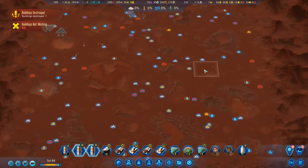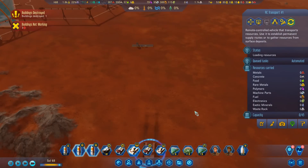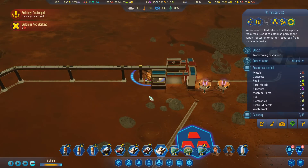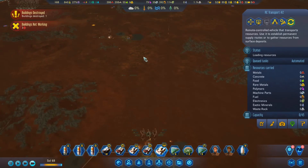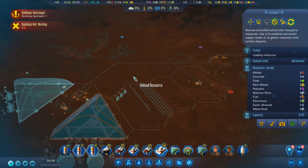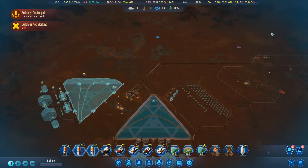Now the question is can we get this concrete up there - it's building up. Let's have a look at you - you're over there, you're just about to unload a load of metals, which is fine. I think what we'll do now is set this guy up with a route to take concrete from here. I want that concrete over here - unload there, go go go!